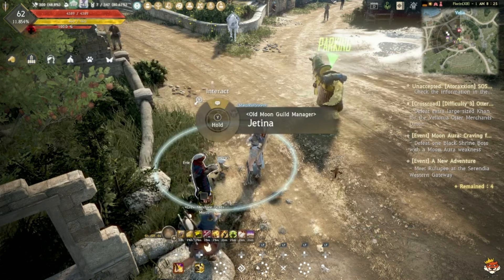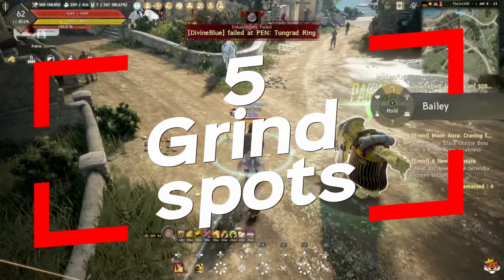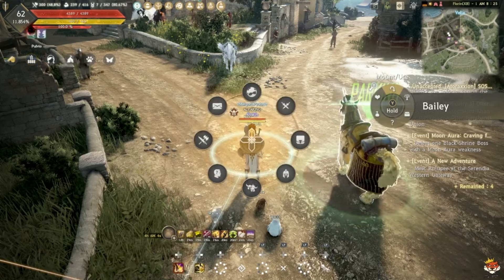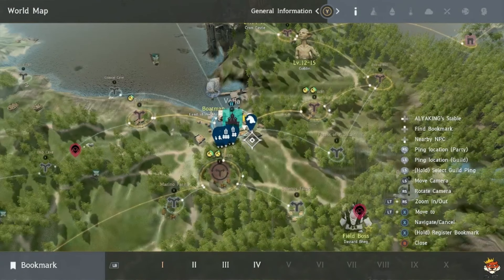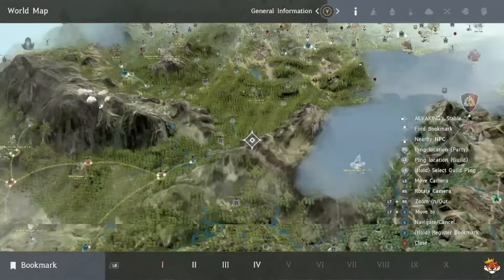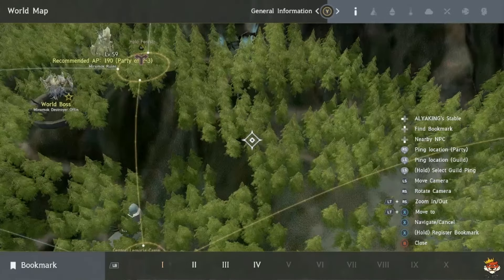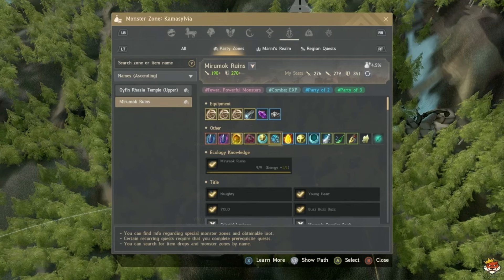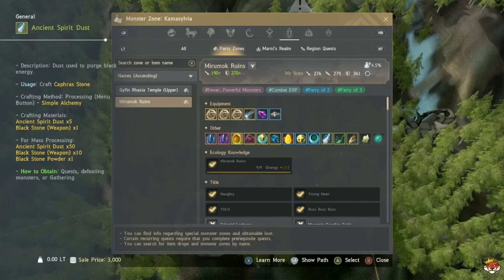Last but not least, number five: grind to Level 61 and higher, and grind specific spots for gear and enhancement materials. The first spot is Mirumok Ruins all the way in Kamasylvia. You want to grind there because you get a good amount of Kafias and Ancient Spirit Dust, which also converts to Kafias. The trash loot is also decent at 18.2K per piece.